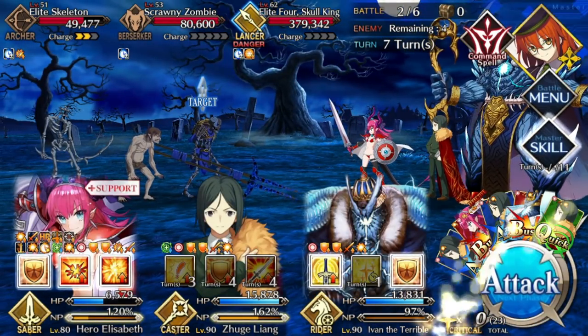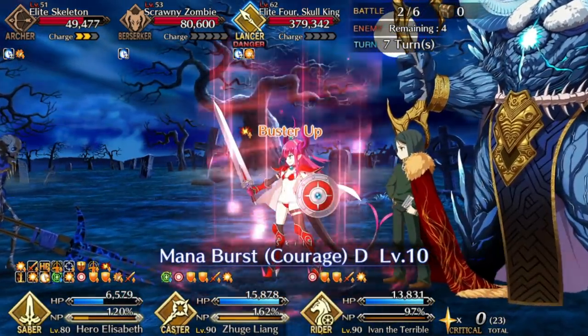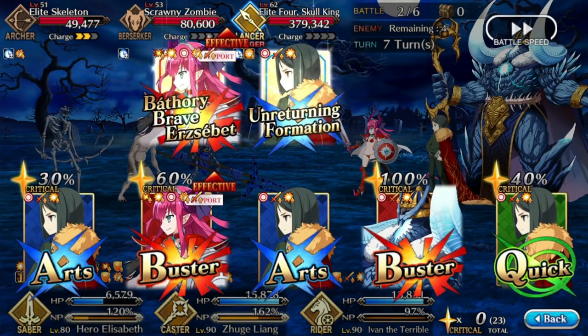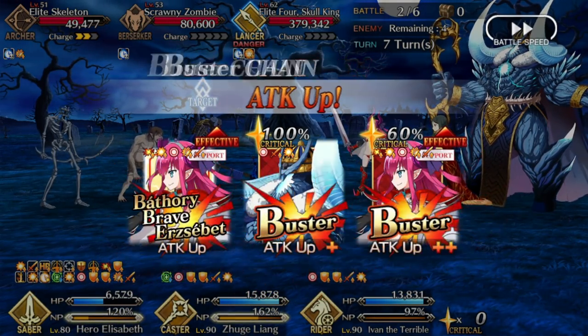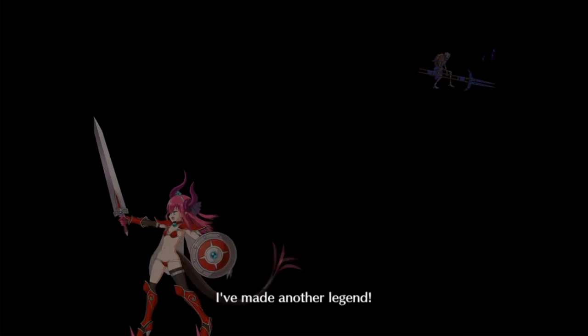The boss of this wave is the Skelly King, and he will taunt Elizabeth for ten turns. Because of this, you'll want to actually keep her screened, especially against the archers in this wave, because the Skelly King can actually buff them — he acts a lot like the one from the hunting quests, with attacking crit buffs and stuff like that. Pretty unpleasant.